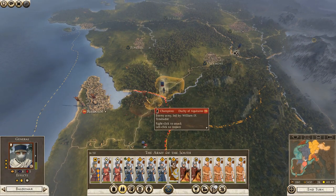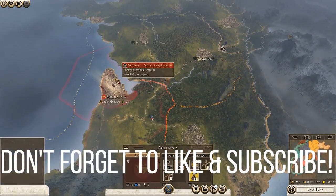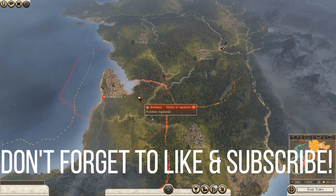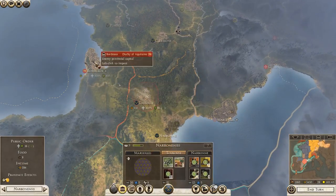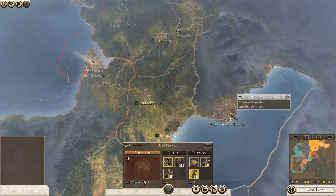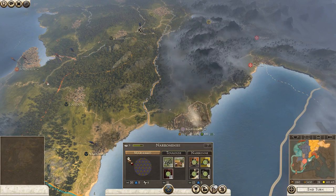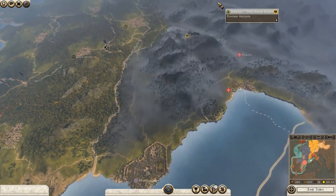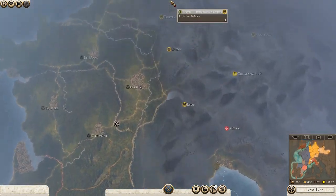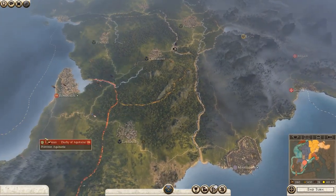Now hopefully we can come back and make some progress on this campaign. We have Bordeaux and the Duchy of Aquitaine left to take in the south, and we've basically cemented this entire Aquitania region. Then we'll go for Marseille, and after that the plan is to go against the Holy Roman Empire — that's going to be the main test, and we'll need to build up quite a few armies before we do that.